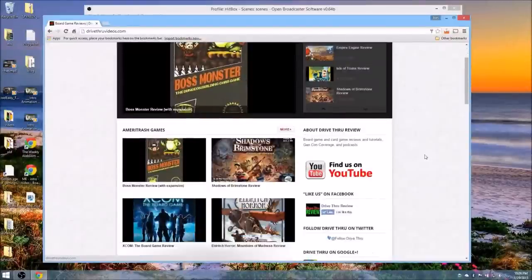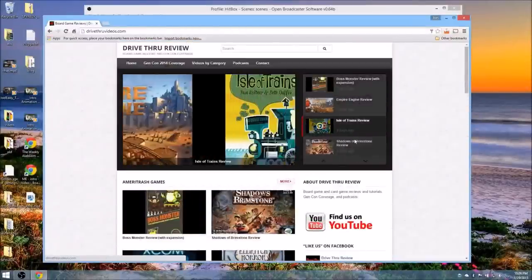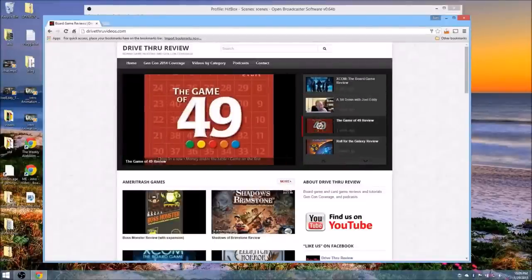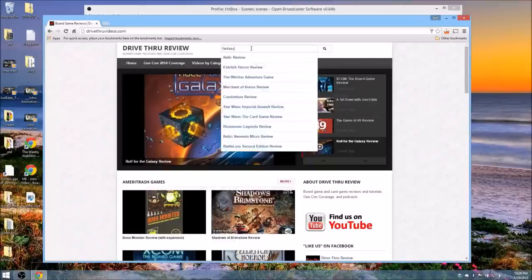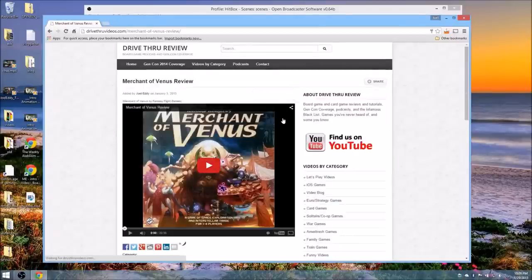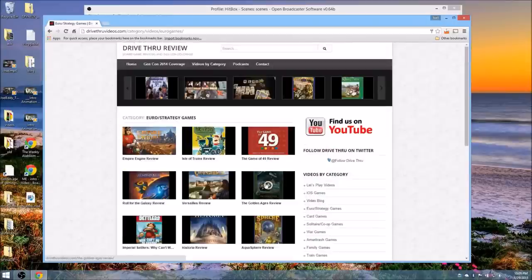The website is now better supported on mobile, so you can view it on your iPhone. It's got a nice search engine — you can search for old reviews, like Tigris & Euphrates or Medici. It auto-completes your search and you can search by category. Most people watch on YouTube anyway, but the website is the easiest place to search my content.